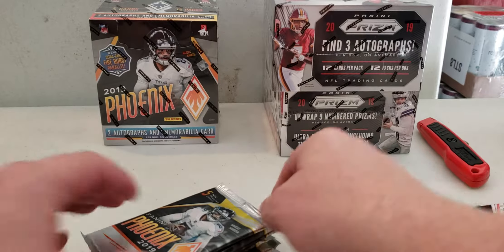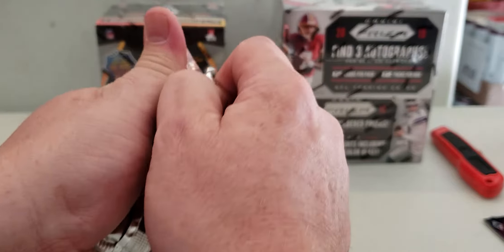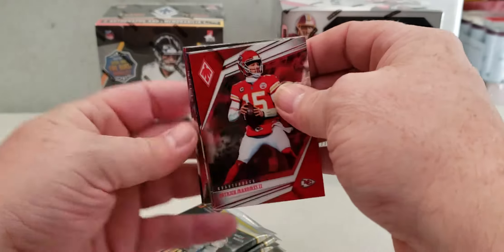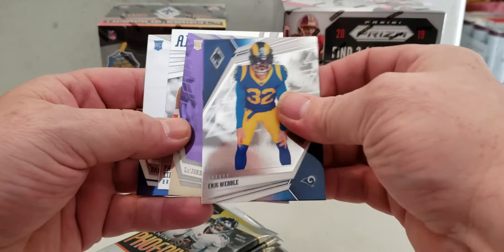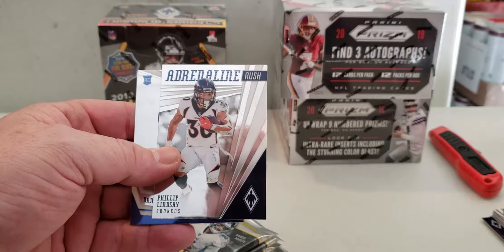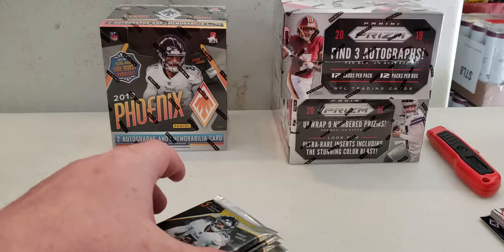Is that the numbered one? Yeah. Keeping up the numbered cards. I like the sad blast card as soon as I got them right on top. Little purple there, nine of 149. Little Jordan Humphrey, little Danny Dimes there, set that one to the side too. Danny Jones rookie.